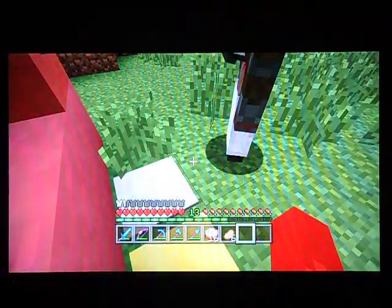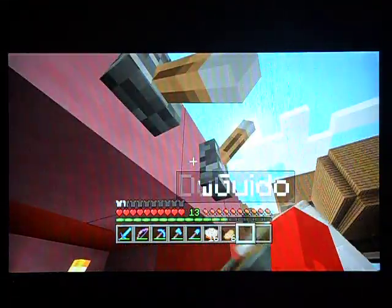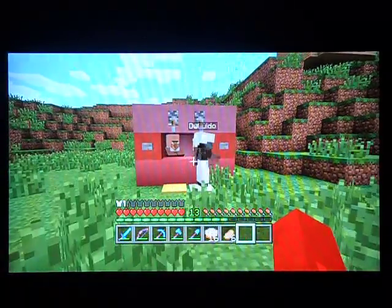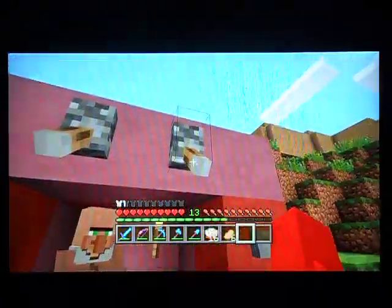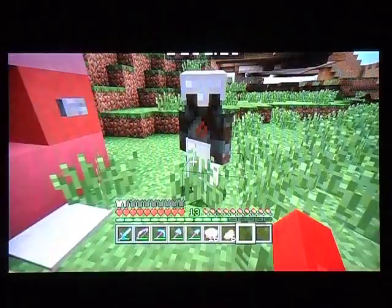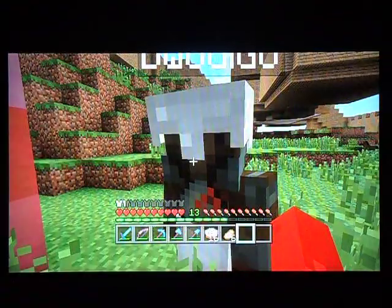So basically, I step on this golden pressure plate. You step on that one — the iron one. We both flip these switches down. And now let's press the buttons. Go! Okay, stop pressing it — now we have to do it all over again. Oh my gosh. You only press it once, okay? Why don't you shake your head up and down? All we do — you can crouch. Yes. Yes, you get it.